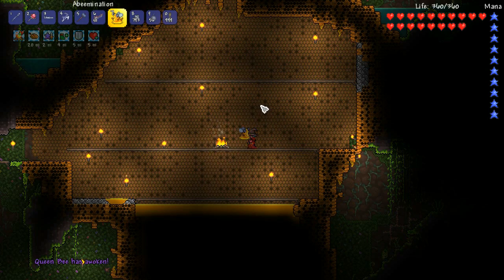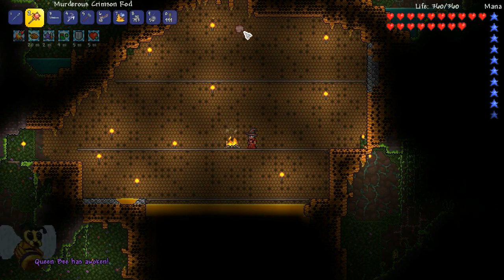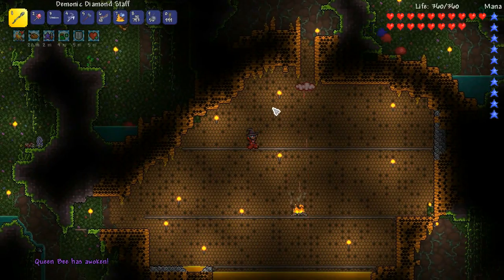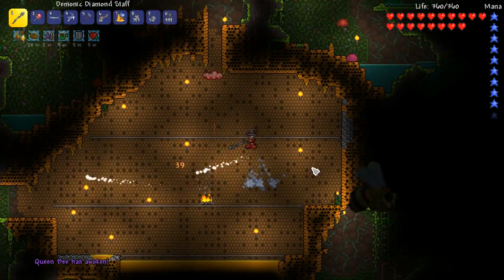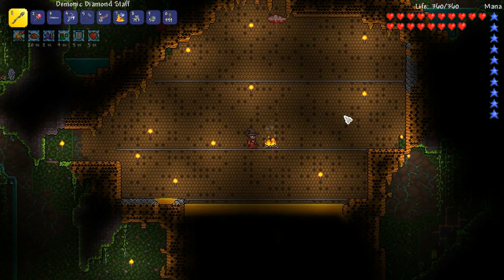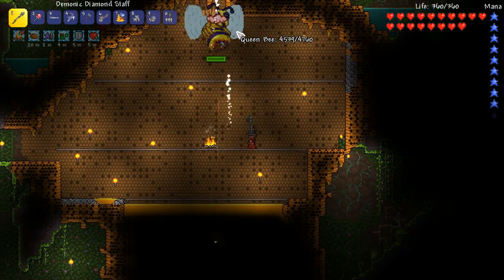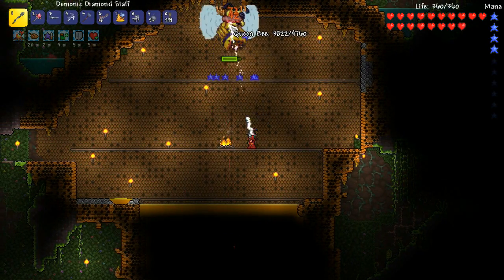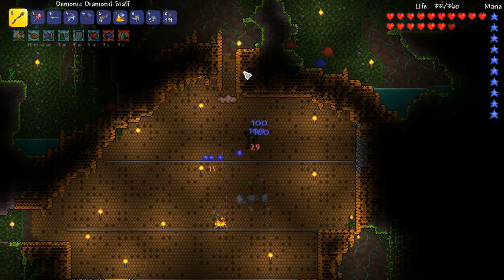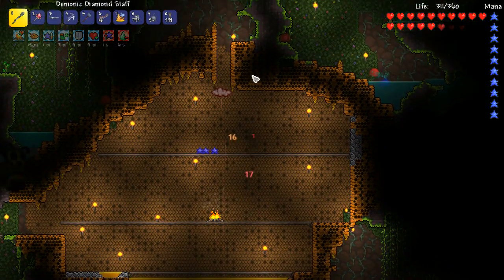Let's put the abeamination in here and summon that bee. Oh, and it's straight into charge mode - oh my gosh, it's an angry angry bee! Come on now, I just want to come in here and steal all your treasure. Getting some nice damage straight off the bat here - this is nice, I can deal with this. Let's save some of these mana stars for later.